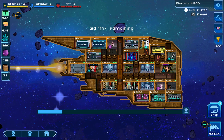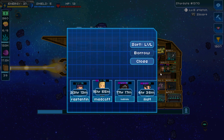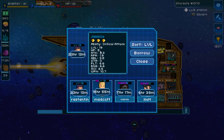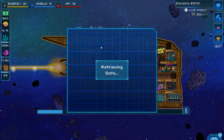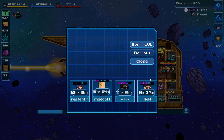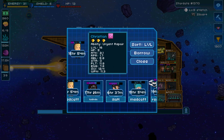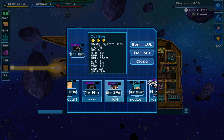Another great benefit of a fleet is that you can request to borrow crew. As a new player your crew will be low level, so this is a really good way to borrow higher level crew from fleet mates, which can really turn the tides of battle. Fleet mates can donate crew, and for a limited time within a 24-hour span, you can borrow them to help you in battles against other ships.